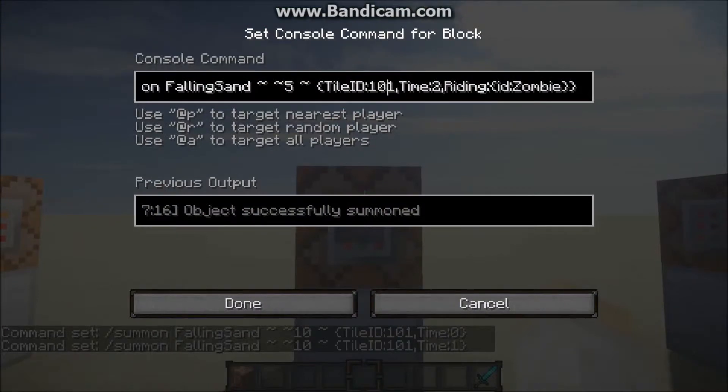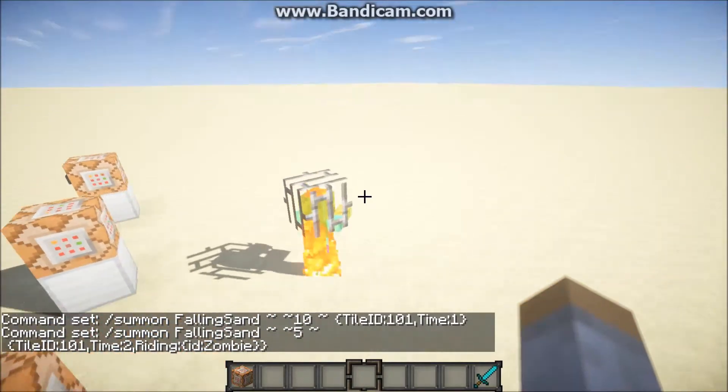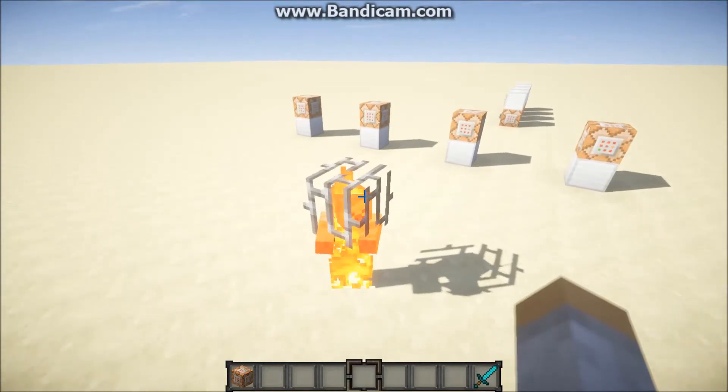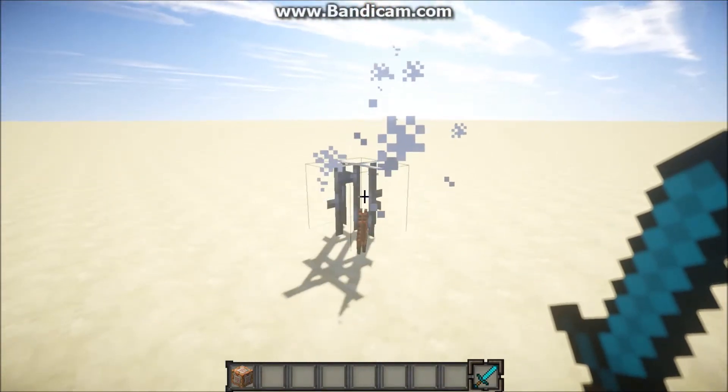Not only can you summon it — and you can use this for a whole lot of things, like an adventure map — you can also make it ride any mob of your choice. You add the string after, take out the closing curly bracket, add a comma, and add the riding string: 'Riding:{id:' and then your mob. I have it set to zombie right now, then you close with two curly brackets. The block will sit on top of his head and you'll notice it's actually slightly enlarged — about twenty percent larger than a normal block.